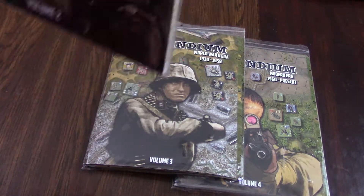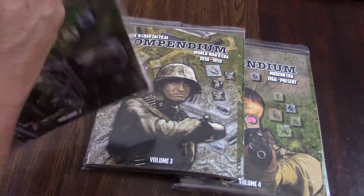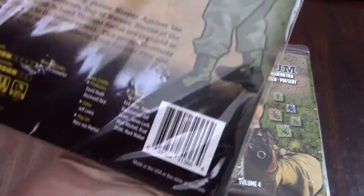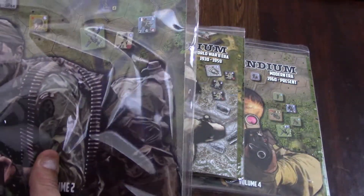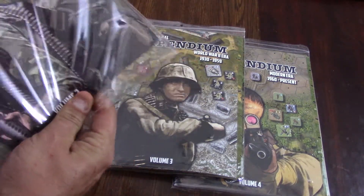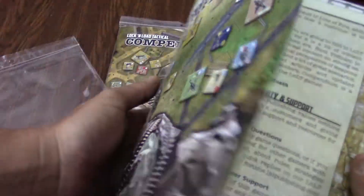I think they all come with maps, or maybe Compendium 2 doesn't come with maps. Let's take a look — yep, this one just includes scenarios, Compendium 2, but the rest do come with maps. They're all going to have the cool articles at the beginning — basically a magazine for you to read through.